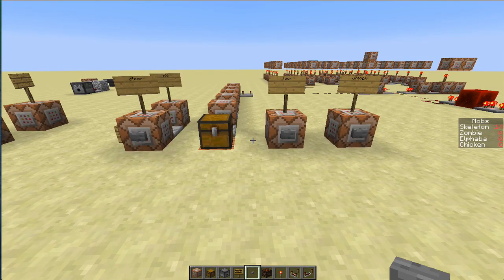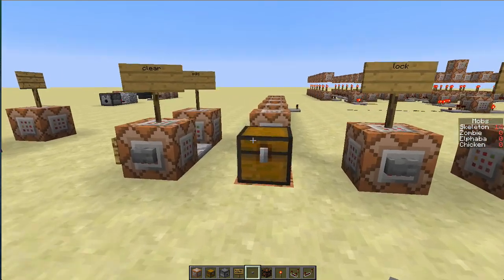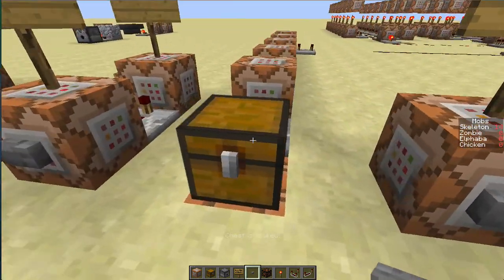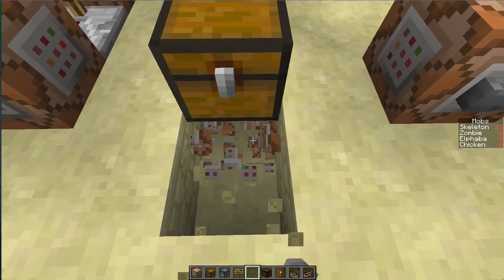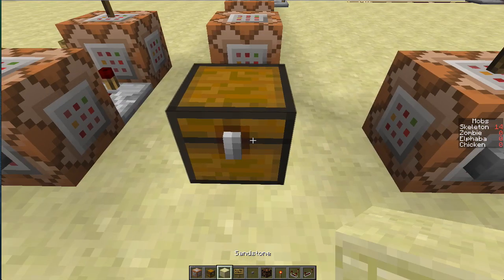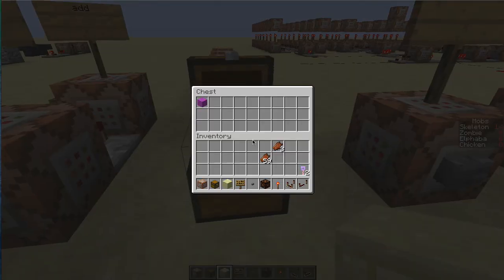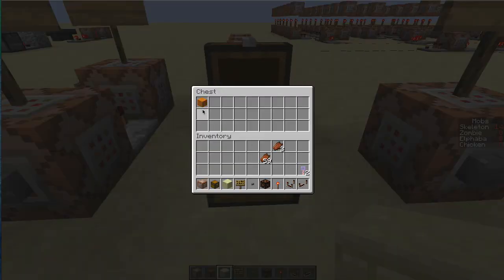For example, if I open this chest — sorry, the chest is locked — if I open this chest you'll see the wool actually rotates. So you can see it cycles through the different colors. I can do anything with this: I can have words appearing and scrolling and anything like that.